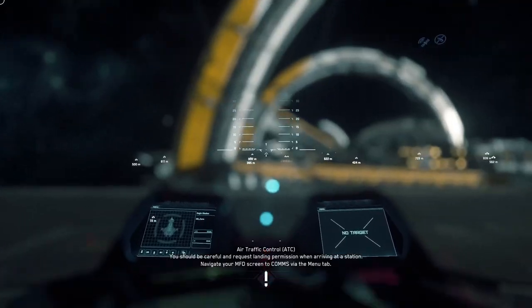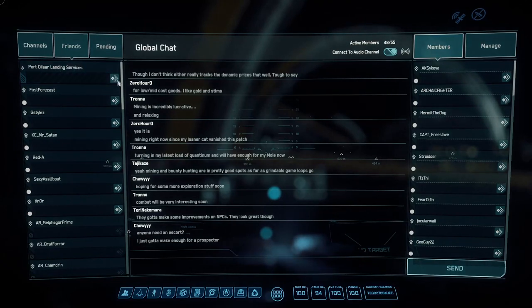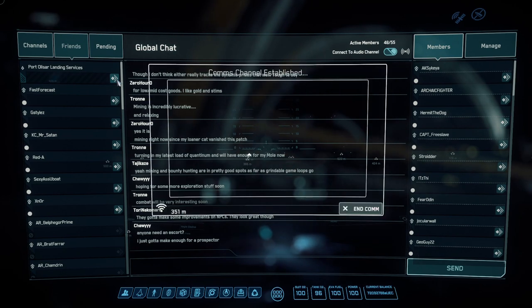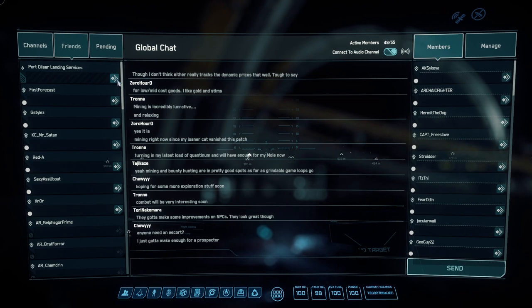We're going to take off here. We're going to hit F11. That'll pull up our comms menu here. We can go to Friends, and under Port Olisar here, we're going to double click this diamond, and that will call for takeoff for us. That's more important when you're on a planet that has a hangar, because that will be a necessary step for them to open the doors of the hangar to allow you to leave.